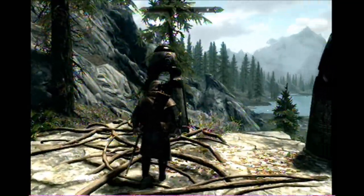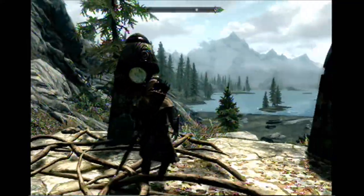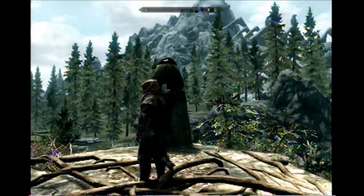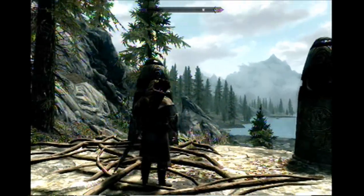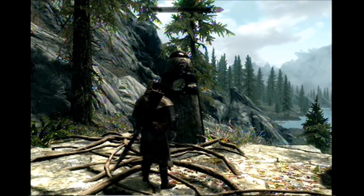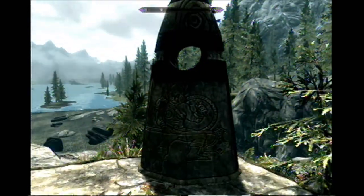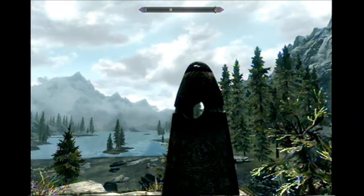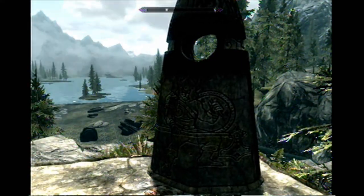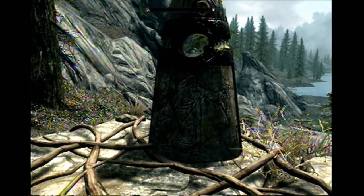So if you remember in the previous Elder Scrolls games, at the beginning you were allowed to choose your birth sign. They do it a bit differently in this game — not sure which one I like better. But in this game, you have no defined birth sign. They're kind of like the runestones in Oblivion. Pretty much, you get a power or some sort of boost depending on which stone you choose, and you can change your stone whenever you want. But when you choose a different stone power, the power from the previous stone deactivates and you only have the new one. There is a way to get past that by getting a certain item or doing a certain quest.